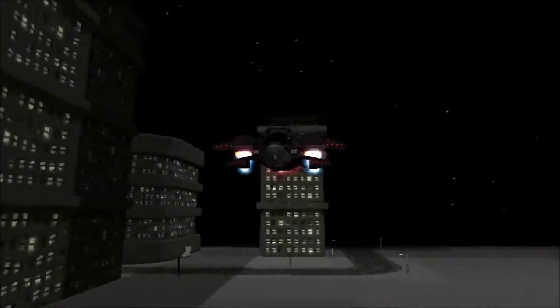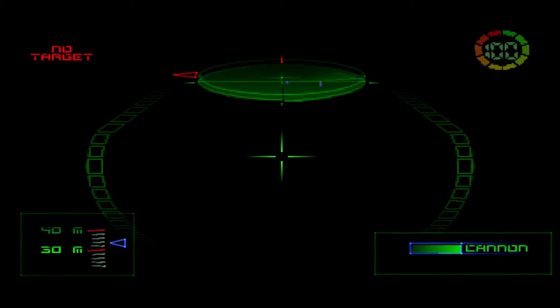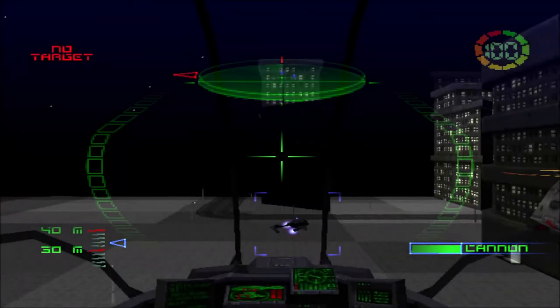Control to Alpha Wing: perform a complete reconnaissance of Nanosoft Main Dome. Acquire as much tactical data as possible and then get out of there. Good luck. Over.